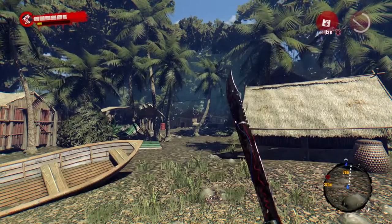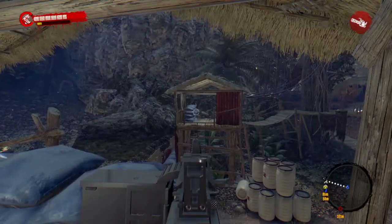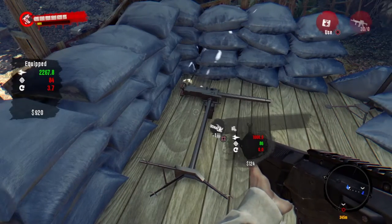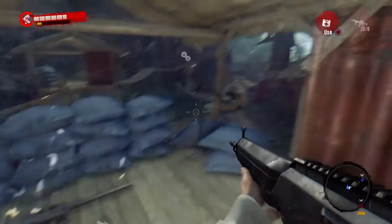Now on to the teleportation. With this glitch, you're able to teleport from anywhere in the map back to the turret you originally did the glitch on. Note: if you go through any loading screen, you will lose the turrets in your armory. Okay, let's start the tutorial.